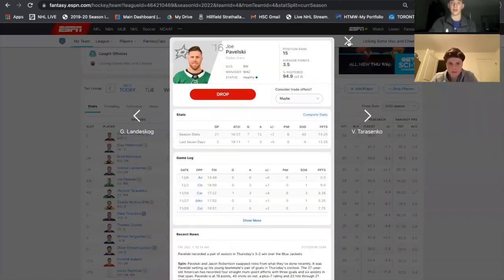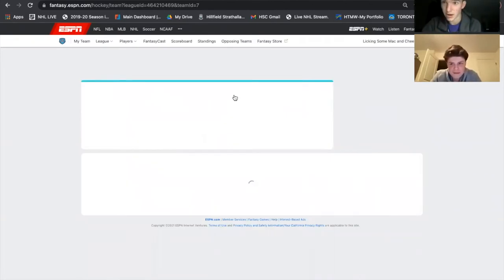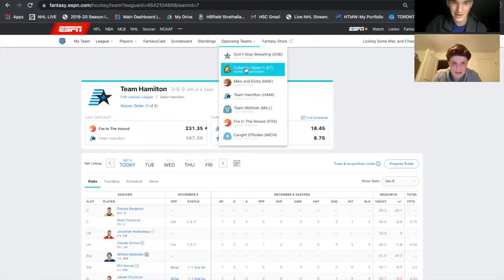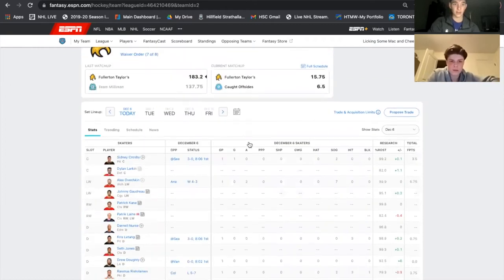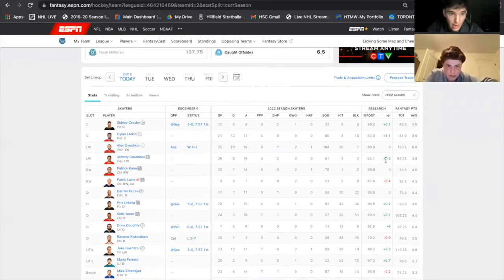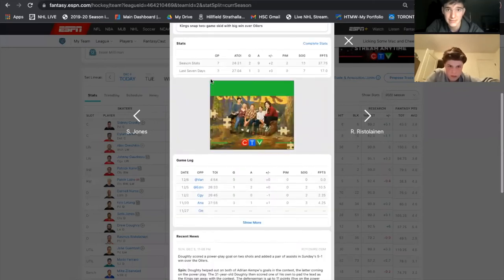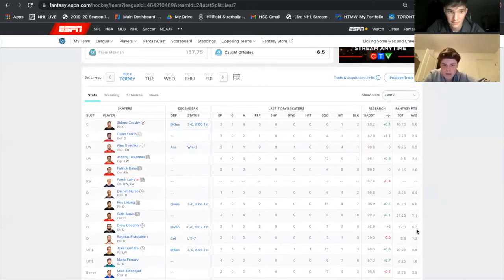So if I wanted to go trade Pavelski, I'm going to go to another team and look at somebody who's possibly doing poorly. Actually, I'm going to go somewhere non-biased — I don't want any bias here. Let's pick out the team that's currently doing the best in our league. Fullerton Taylors had a pretty solid draft; his main piece was Alexander Ovechkin. If we look at season averages, Ovechkin is his best player. Somebody I like from his team is Drew Doughty. How's Doughty been doing over his last seven days? He's been doing pretty well — averaging 5.7 — so I think I'm going to wait to trade for him. Seth Jones would be an even worse trade for me. Let's go to 15 days, actually, because I like the two-week span. Let's see who's been doing poorly.